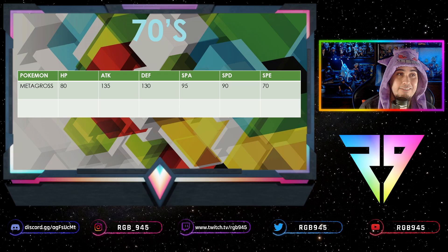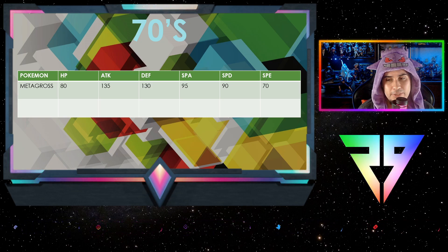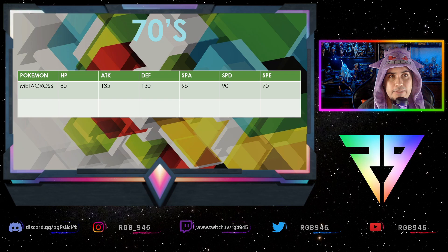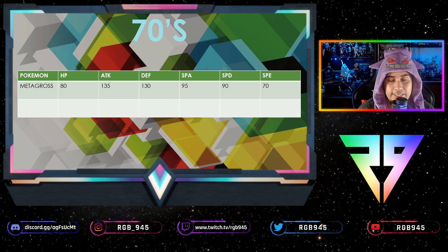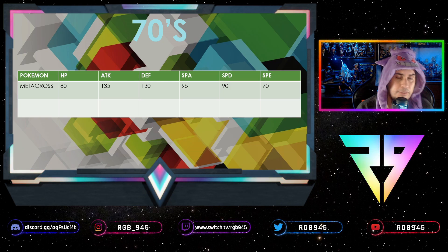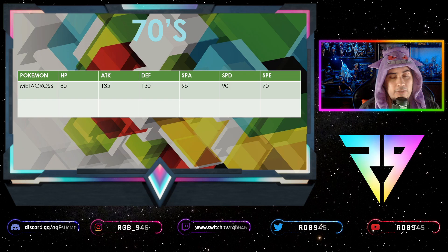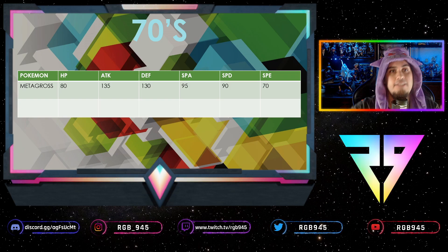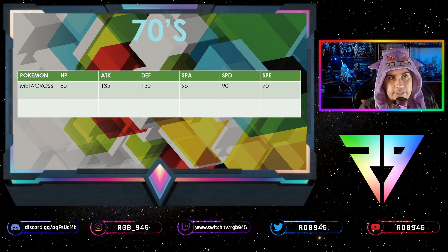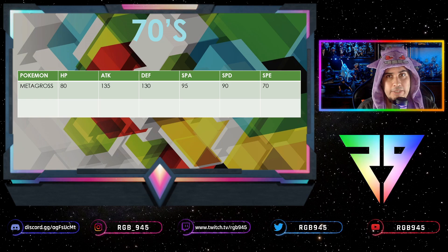In the current meta there's only one Pokémon in the 70s tier: Metagross. Its speed is 70, which is mediocre, but look at its defenses — 130 defense, 90 special defense. Sometimes you'll see it with an Assault Vest to push special defense to 135. Most commonly it runs Weakness Policy or Life Orb. With HP at 80, a full investment gives maybe 160 HP, doubled to 320 under Dynamax — so a Cinderace hit might not KO it, you proc Weakness Policy, and get a couple of KOs.